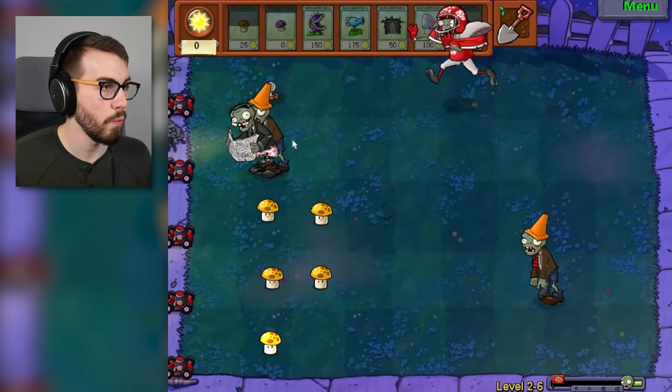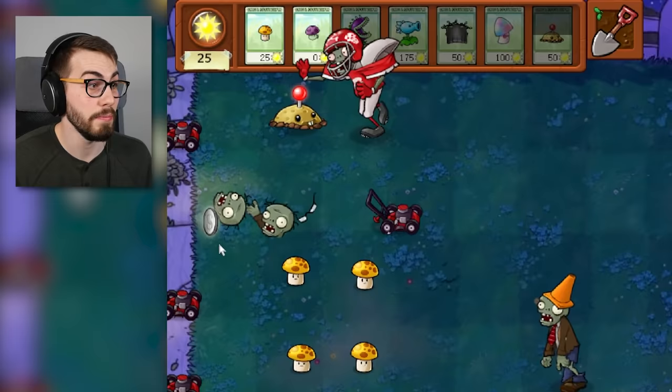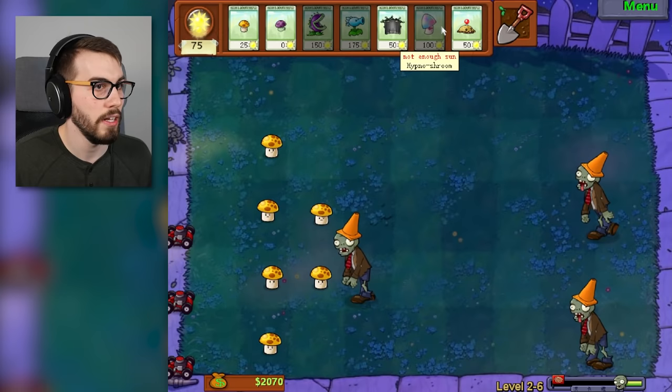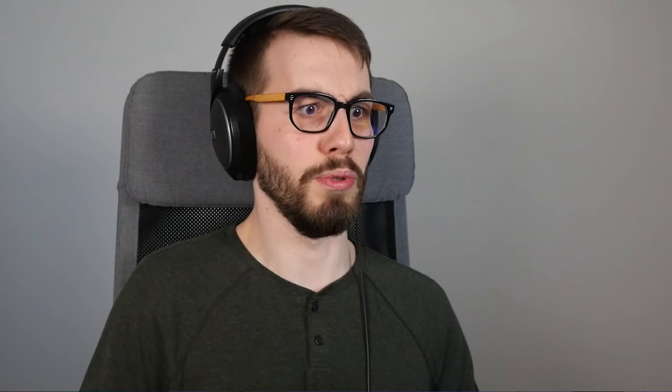He's here, guys. The myth, the legend, the super powerful football zombie. This guy is so much stronger now. Word on the street is that this guy is as strong as a gargantuar — yeah, a gargantuar, which takes like a couple of instas to kill. This is definitely a good level to have snow peas on, because we can actually slow things down now. Watch this — that is an explosion, which normally destroys a zombie. But this guy? Ouch, that tickled! I could hypno him — that might be my only option.